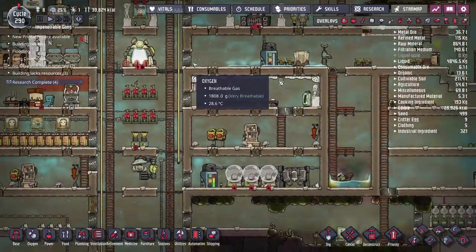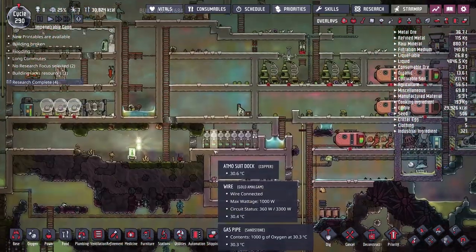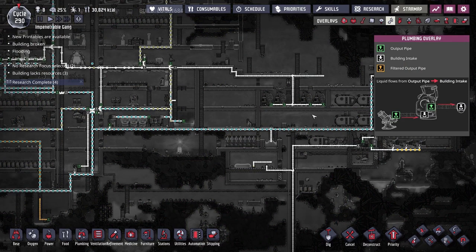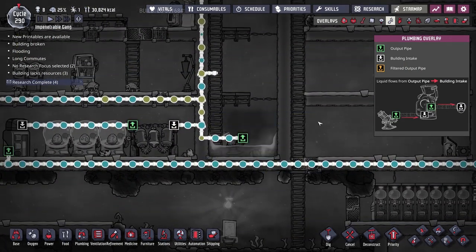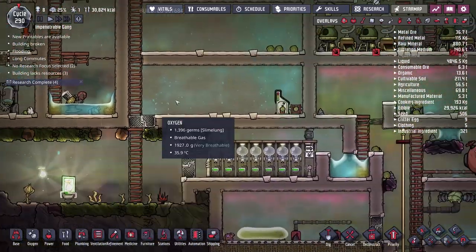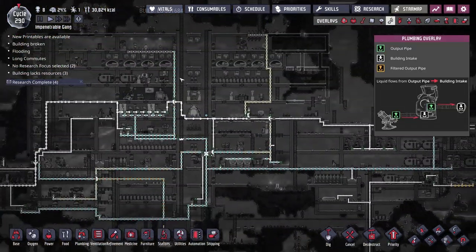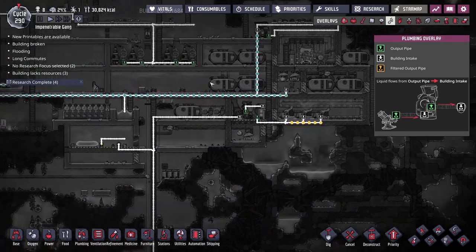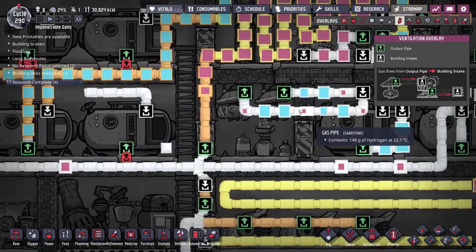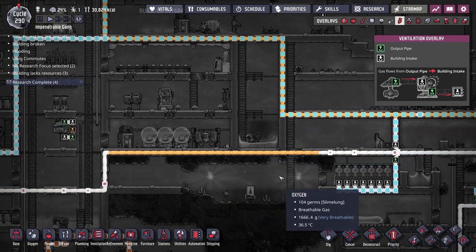What I'd like to work on in today's episode is a couple of things, but the main thing I want to start with is trying to get some more water for our electrolyzer setup. Right now we are very close to being out of water entirely, and once this little reservoir depletes we're not going to have enough water to continue producing oxygen and hydrogen, at which point our duplicants will not be able to breathe and our colony will come to a swift and sad end.